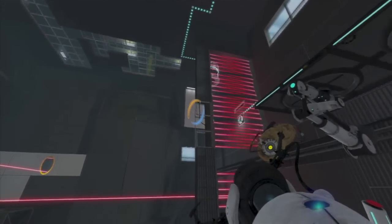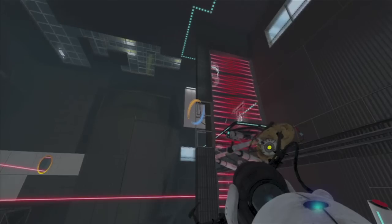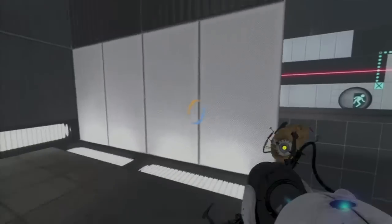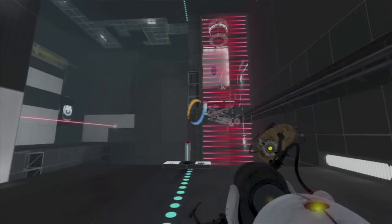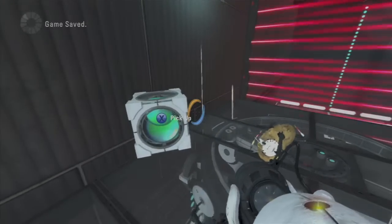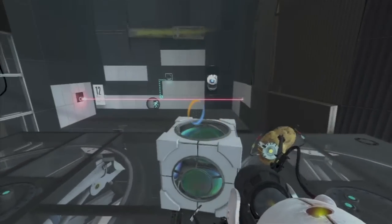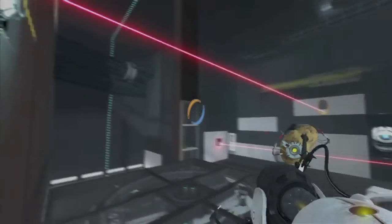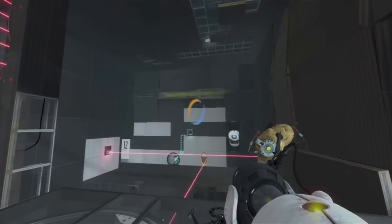You want to get it moving to the other side, right there underneath the cube drop thing. Just pop a portal over there, and then you want to make sure you can get back, so pop a portal right there and hit the button so the cube can land on the platform. Jump down and you should have access to the optical cube now. Then we're going to try to get the platform moving again by popping a portal right there and then shooting one right over here — that should get the platform moving again.